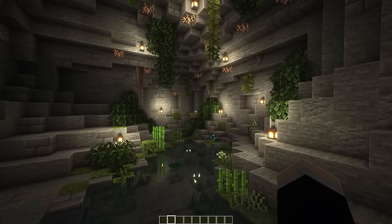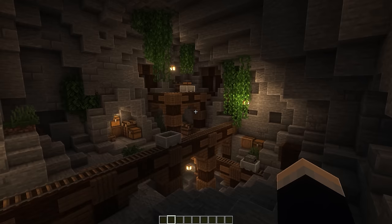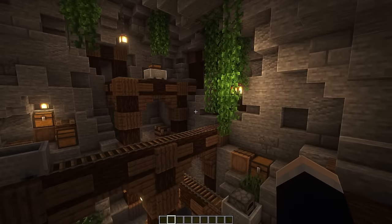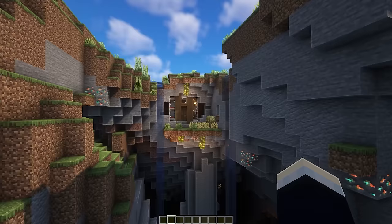The overgrown cave was built before lush caves were added to the game — essentially a personal take on what a lush cave might look like. Then there's the mineshaft cave — a really cool build featuring intertwining mineshaft rail sections suspended on pillars, little hiding places with storage, water at the bottom, and shrubbery at the top.